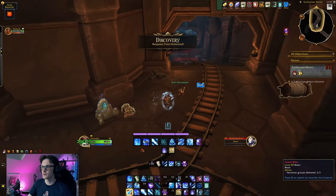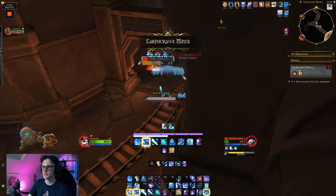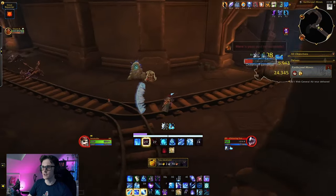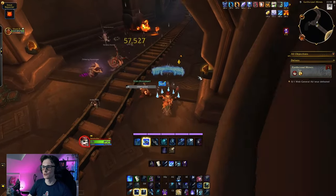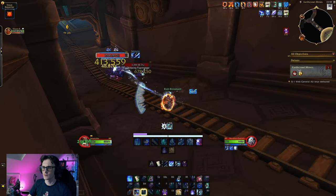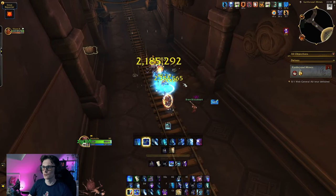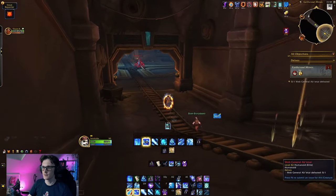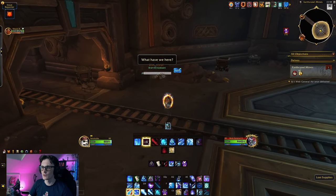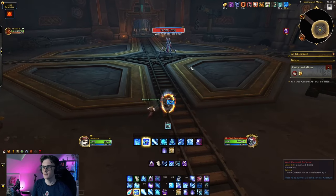Skittering charge — okay, easy to dodge when we see it coming. Surely this must be the last one and it's a boss — Web General defeated. Just clear the last Nerubian Captain and off we go. Web General Bernard — it's a cool looking place. Oh, you keep digging dude, forget the trail!